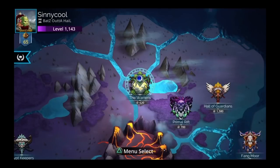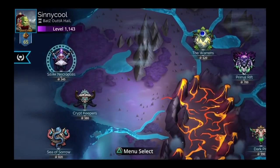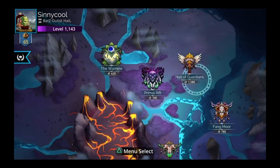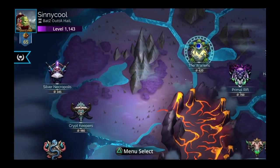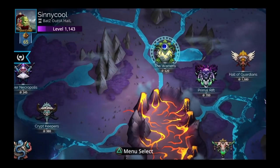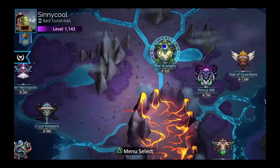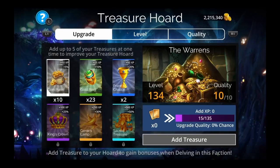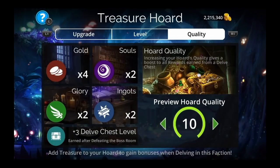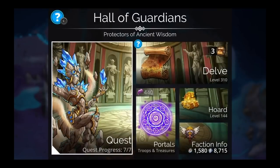Disclaimer: I don't know that the Warrens is still the best faction to farm anymore. There's been a couple new factions like Silver Necropolis and Sunken Fleet, and I've heard one of those is pretty good for farming. But the Warrens is still top two or top three, so if you're still doing the Warrens it's not a bad thing — it's probably second best if not first still. Part 2 showed you how to upgrade your horde level and quality for more treasure and resources, so you can get more chaos shards to open more portals, get more troops and treasure to level up your horde.